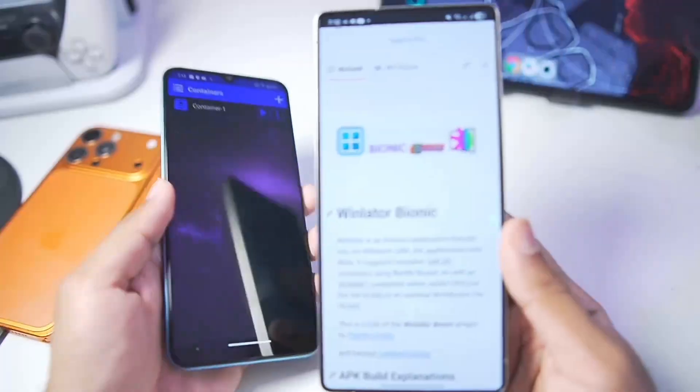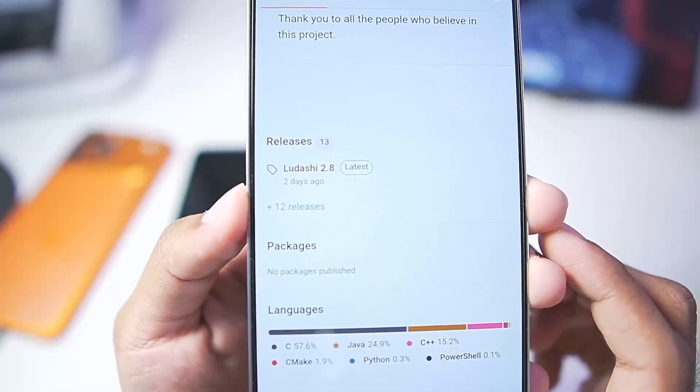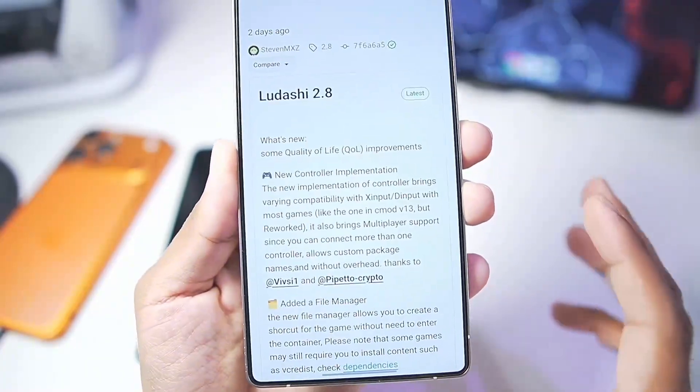I'll talk about the setup in just a bit. So recently, the Winlater Bionic Ludashi 2.8 was released two days ago. Once again, it's completely open source — you guys can check it out on their official GitHub.